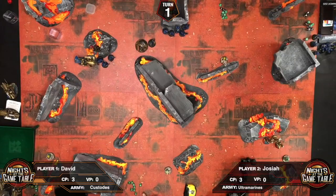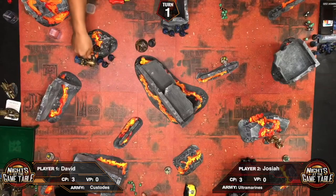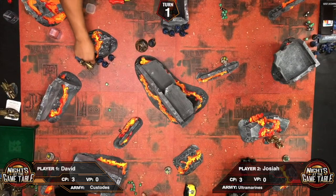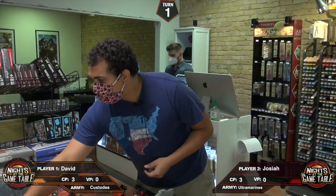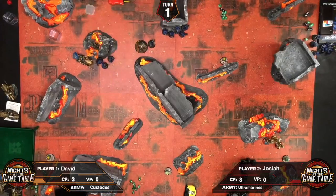The Chaplain fights back with four attacks. Within twelve inches so he rerolls failed hits of a one — still a one on the reroll. Strength six versus toughness six means wounding on fours. One wound lands, AP minus one. David fails the save. Two damage dealt, bringing the Captain down to five wounds.